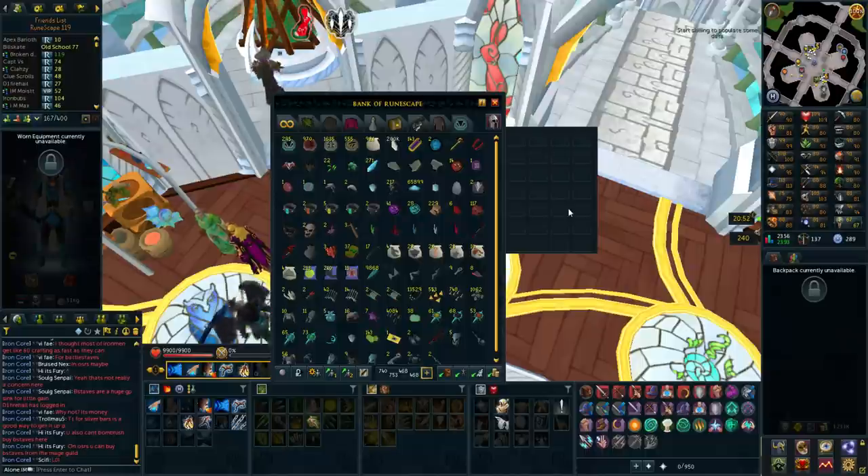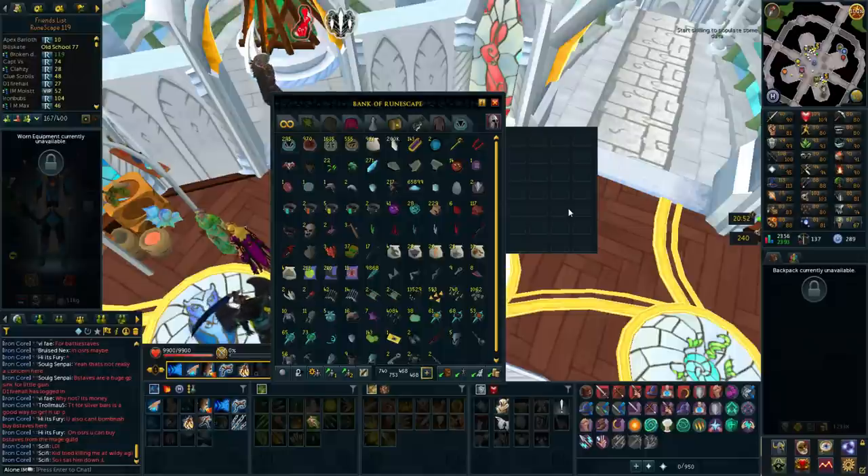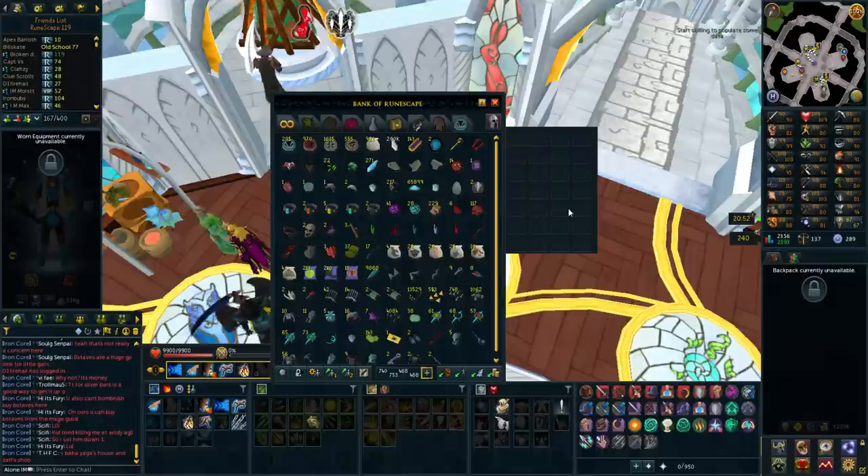Goal two is also killing legions to get sirenic scales - I need 42 to make the chestplate, which is the last piece of my sirenic set. Meanwhile I'm also going to be getting some wisps because I need to do invention, and I currently have no charge so I'll start off by getting some energies.